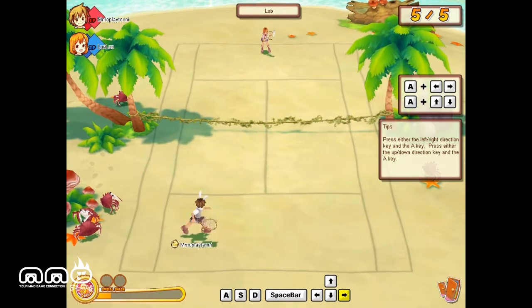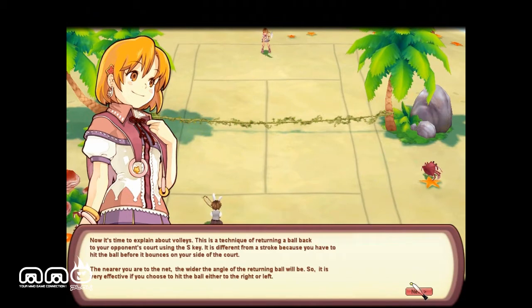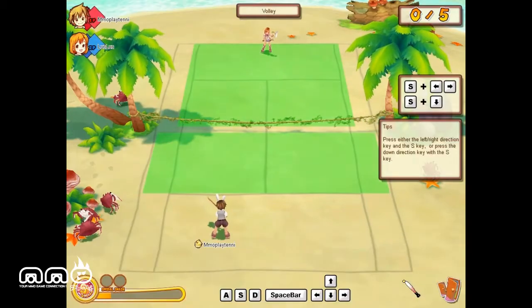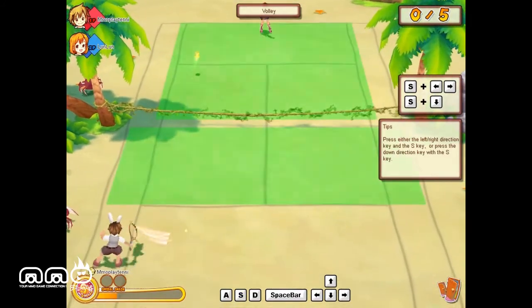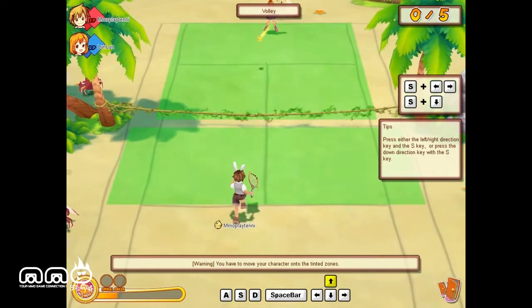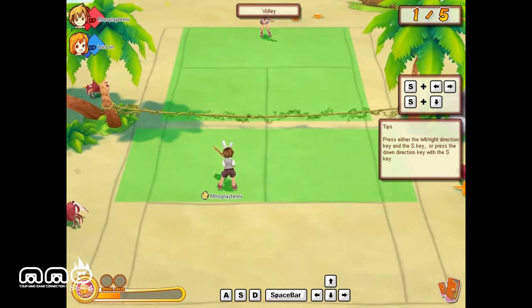I wonder why she gets to hit the whole court but I don't get to hit the inner court. I don't know enough rules of tennis to know if that's legit or if they're just making it harder on me. I wasn't actually able to ever take a shot outside of the court, so I'm thinking it might be automatic. And this is just a volley - you just have to hit it over the net, standing at the top of the net. I'm thinking this is probably the way you would score on the AI.